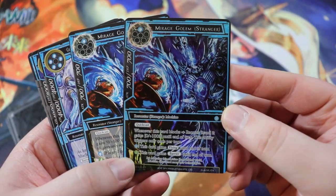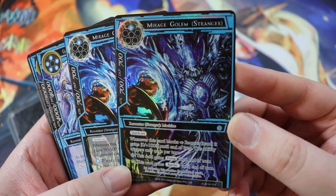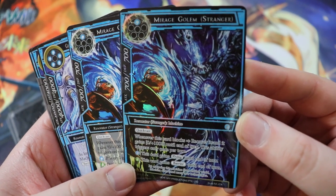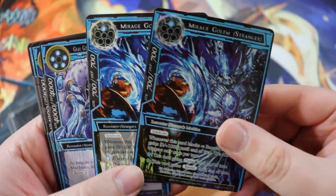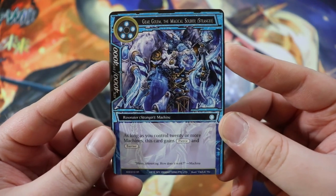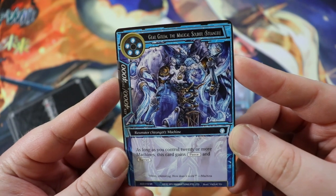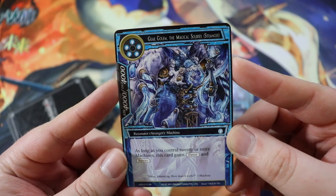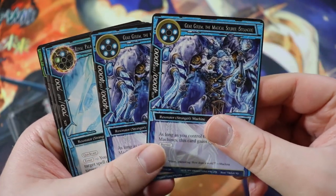Then we have two Mirage Golems — pretty good. 700/700 with Quick Cast, it's a machine. Whenever this card blocks, recover it and it gains plus 0/plus 1,000 until end of turn, triggering once per turn. You can also give it Flying and Barrier. He's a big lad, gets bigger. Speaking of big lads, this is the Gear Golem — huge. It's a 4,000/4,000 for five water pips. It is a machine. As long as you control 20 or more machines, this card gains Pierce and Barrier. This reminds me of Obelisk the Tormentor if you ever played Yu-Gi-Oh.